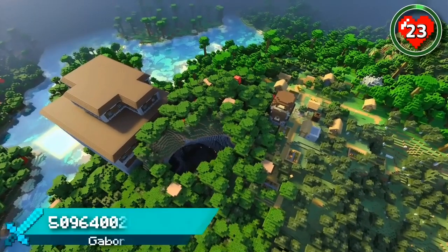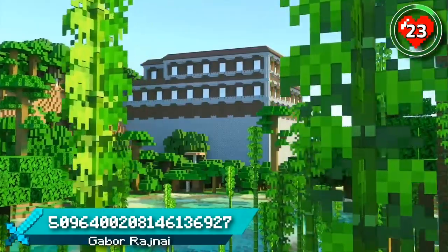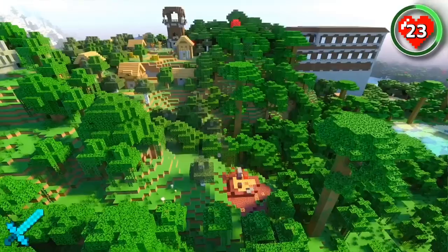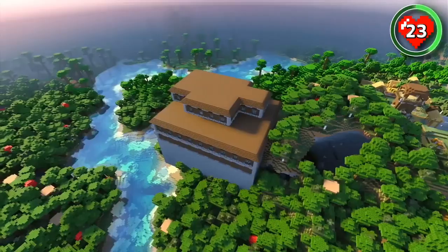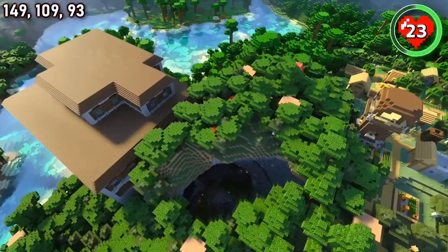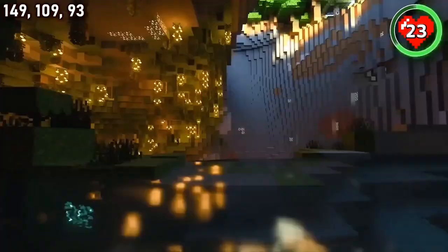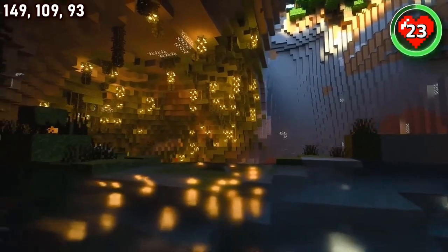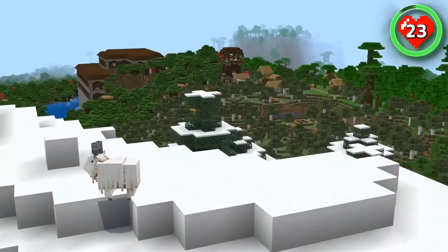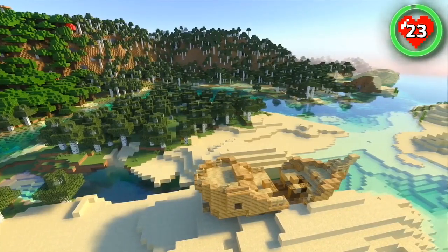Here's a seed that brings you a five structure combination and a brand new wood type right at spawn. You've got an outpost and a jungle temple inside of a village, right next to both a ruined portal and a woodland mansion. Protect the villagers, collect your armor trims, and jump down into the cave behind the mansion to explore the lush depths below. Above ground, there's plenty of bamboo to build with, rivers to sail down, mountains to climb, and even a shipwreck to loot close by.